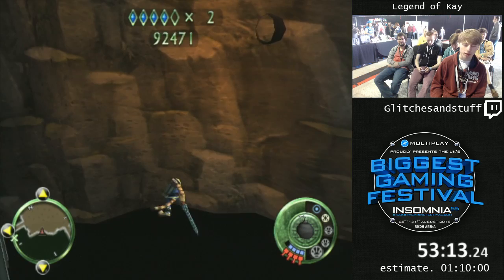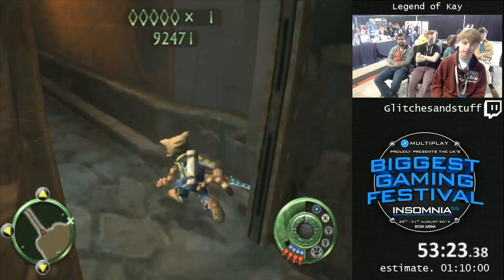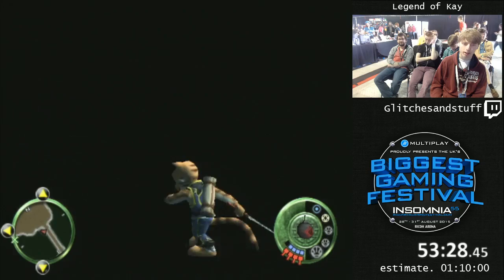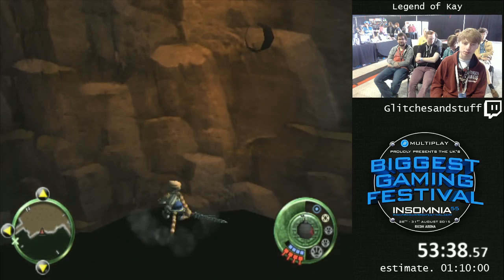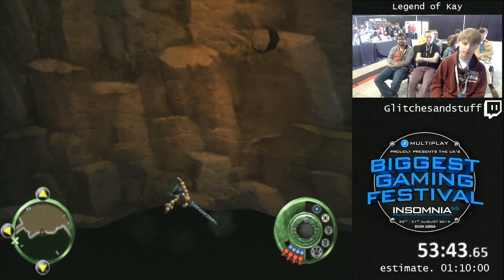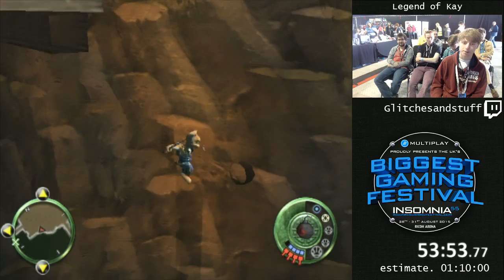I've got to land on this really tiny bit of ground and stay out of bounds. I clipped back in bounds — it's okay, I can just try again. This trick isn't that hard. One of the things I like about this game is it's pretty much pure execution — there's no real RNG to worry about. So when the run's bad, it means you're bad, which means you can improve. Got it!